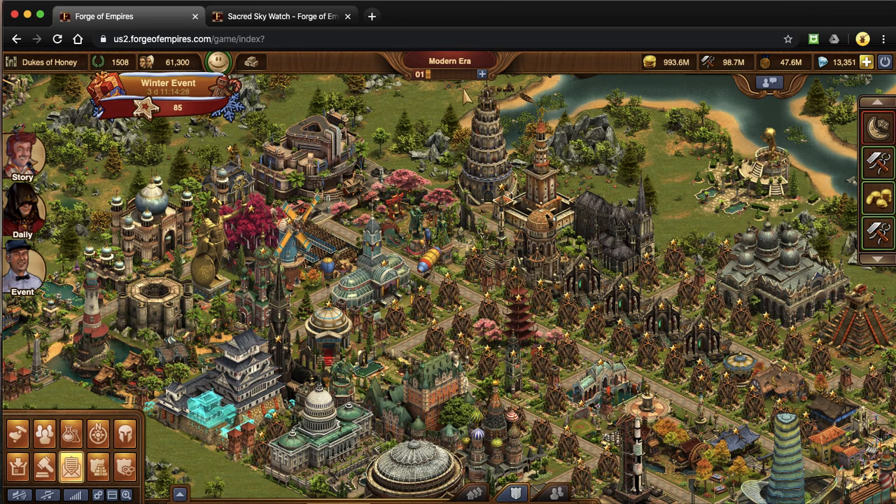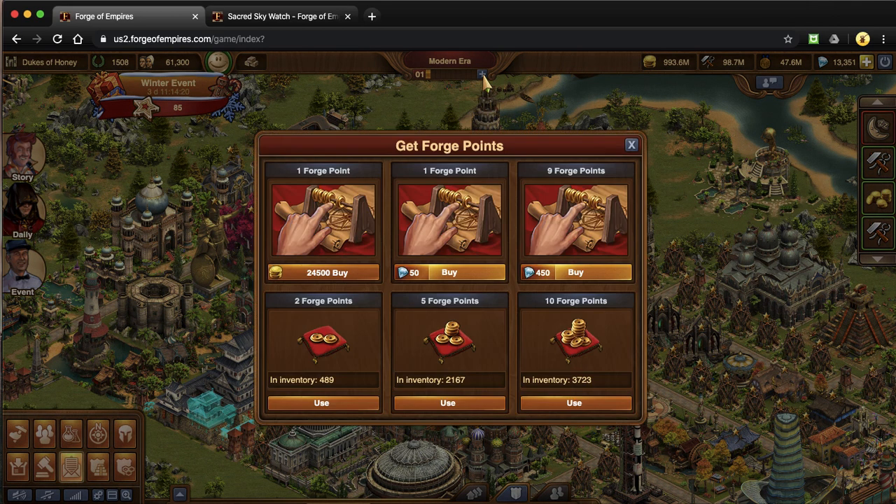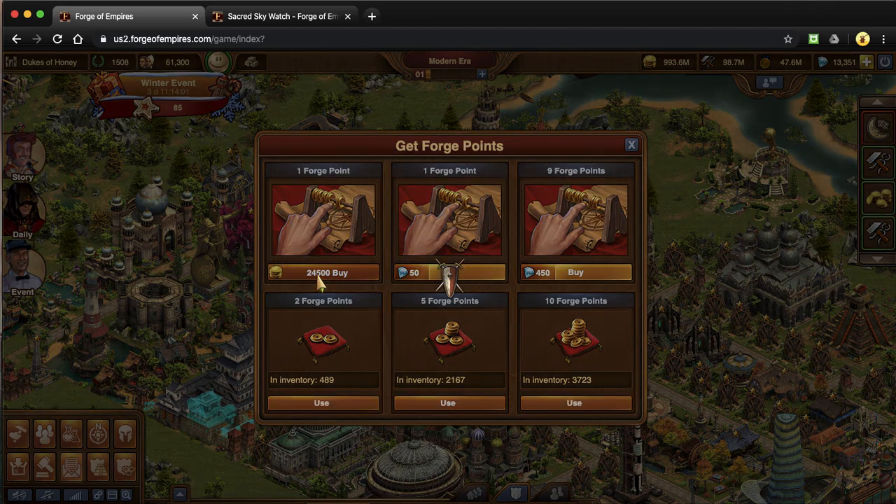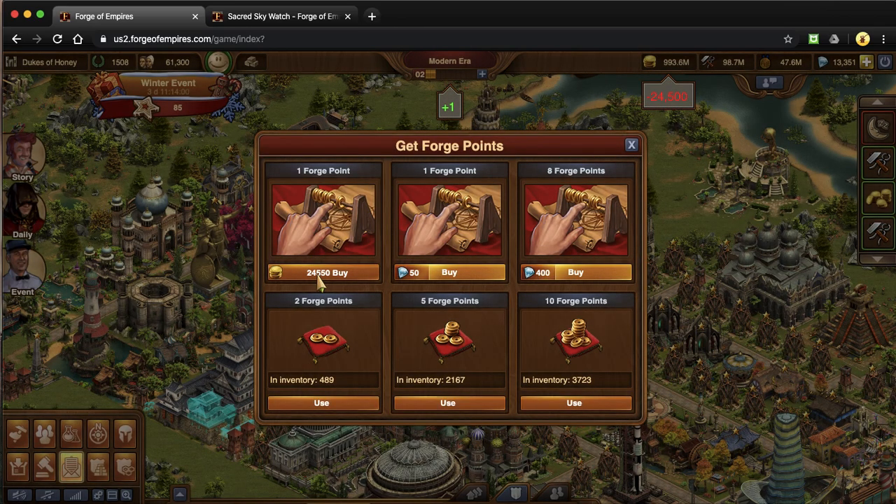The first thing I'm going to do is bring you into this forge point bar — you can see right here you can actually buy forge points. I'm going to caution against this. Every single time you buy a forge point, at least in the coins area, it increases — by 50 each time.